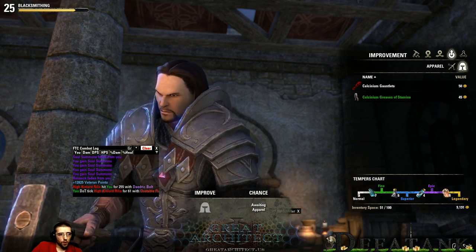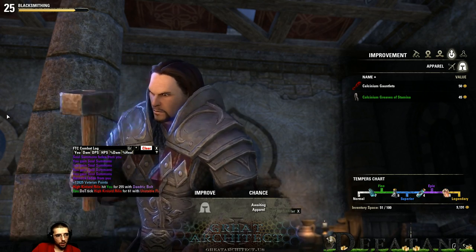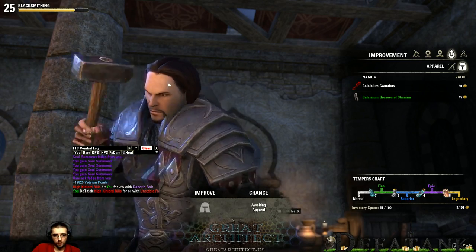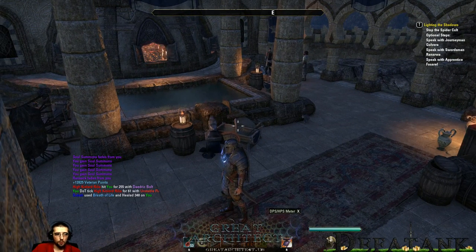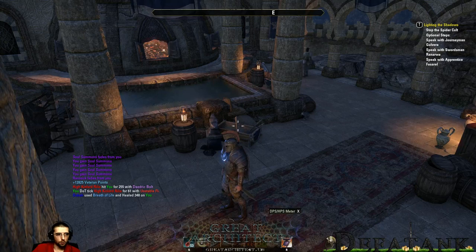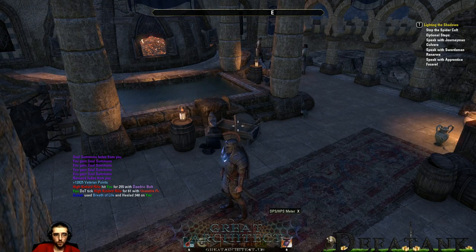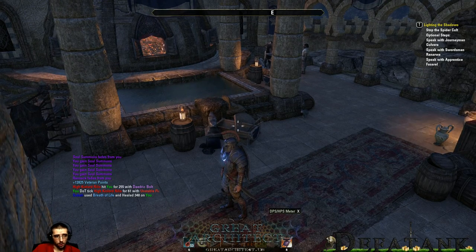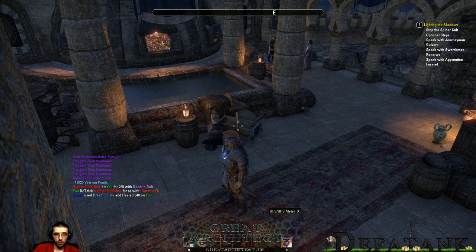Daniel Anderson is having trouble finding honing stones to improve his armor and asks where to search. The best places are: first, breaking down rarity items — if you break down a green rarity item, you have a chance of getting green rarity improvement materials; blue breaks down to blue, and so on. You can also search heavy sacks in dungeons. And when you refine raw ore into bars, you can get improvement materials from that process too.